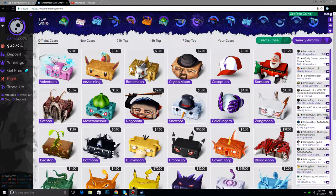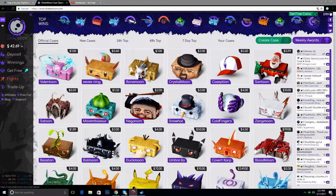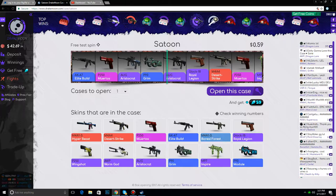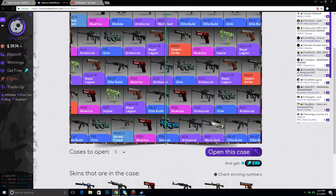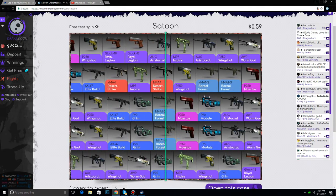Hey guys, welcome to the Wolf Ko. Today we're going to be doing a Drake Moon opening video. I'm pretty excited about this — I have 42 bucks. Started off with a very small case, probably gonna get absolutely nothing. We're gonna open five Satoon cases, which is gonna bring us down to 39 dollars. We're most likely gonna get absolutely nothing.